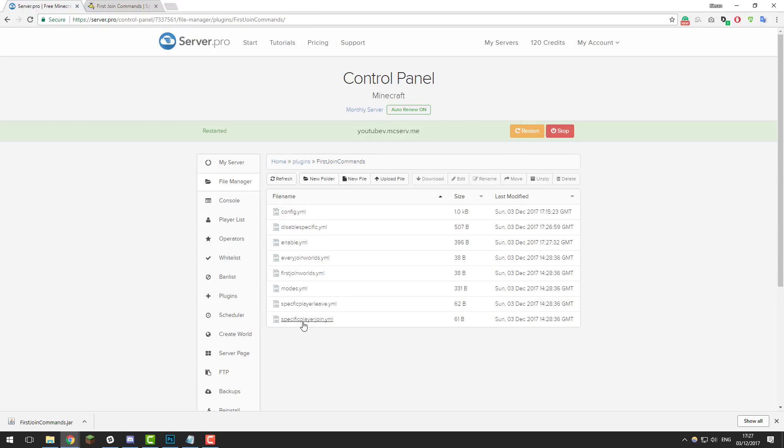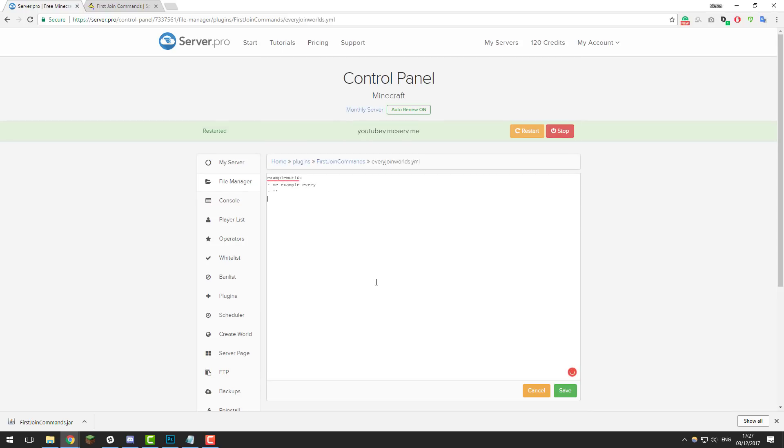Let's take a look at the every_join_worlds.yml file. What this file does is enable commands in certain worlds — so when a player first joins a world, this command is run. By default it just has example_world written down. However, if you had a world called factions and you wanted the command — say, %player% has joined the factions world — to run, you could do that, or set it to whatever you want. Once you've made any changes, save the file.